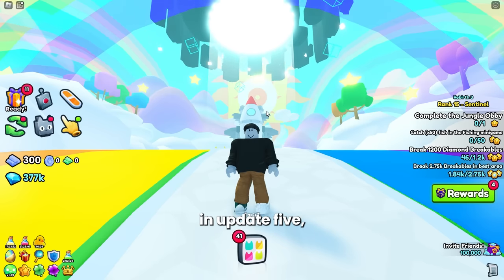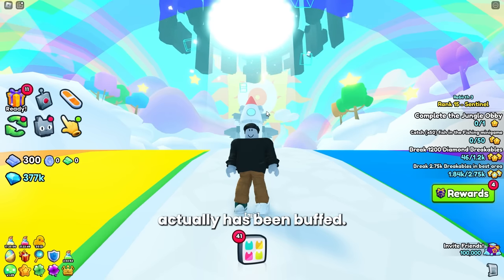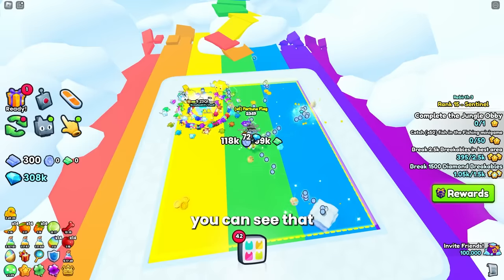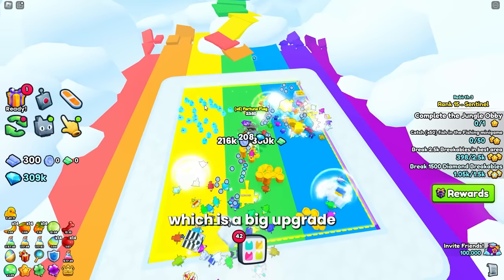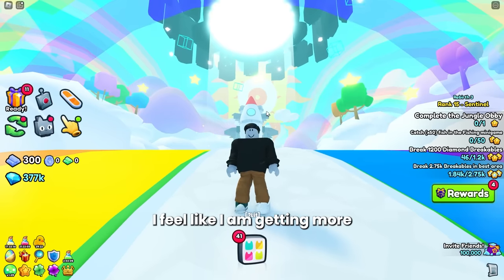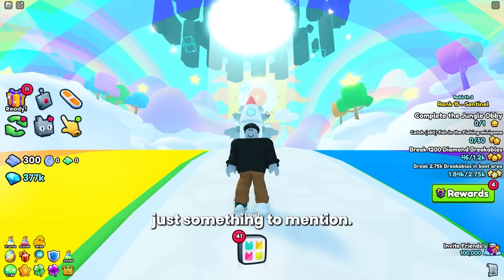While a lot of things have been nerfed in update 5, there are a few things that have been buffed. The diamond chest enchant that everybody loved when it first came out has actually been buffed. Despite the price of this diamond chest falling, it has provided more value — I actually bought a second one because of the price drop and the buff. I'm now getting around 6,000 diamonds from each diamond chest, which is a big upgrade from only around 2,000 diamonds before this update. The chest mimic also seems to have been buffed slightly, with more chest spawns, though it is quite expensive at about 15 million diamonds.